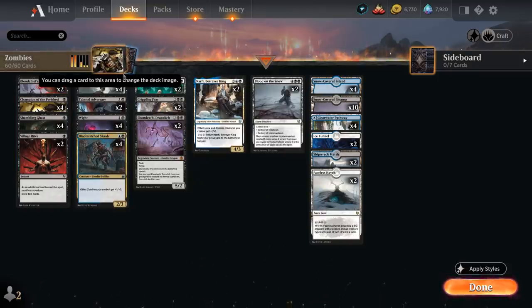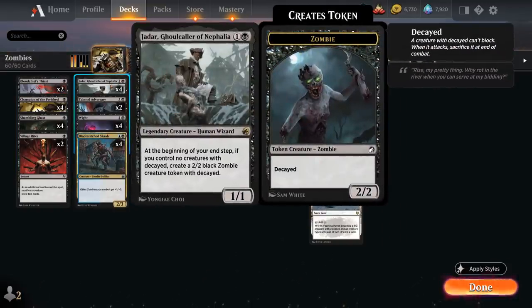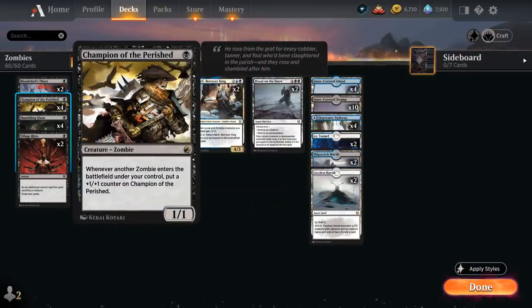At two mana, another new addition is Jadar, Ghoulcaller of Nephalia — a 1/1 Legendary Human Wizard, so not a zombie himself, but at the beginning of our end step if we control no creatures with Decayed, we get to create a 2/2 Black Zombie Creature token with Decayed that cannot block and will be sacrificed at the end of combat if it attacks. A nice recursive way of making zombie tokens that synergizes very nicely with Champion of the Perished.